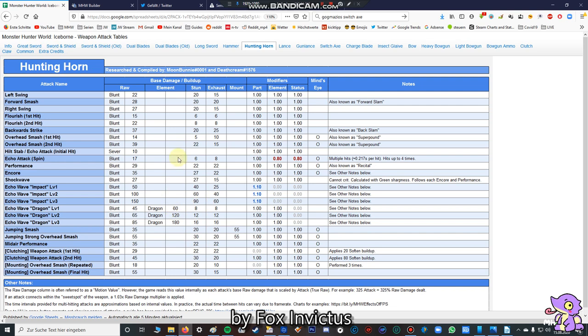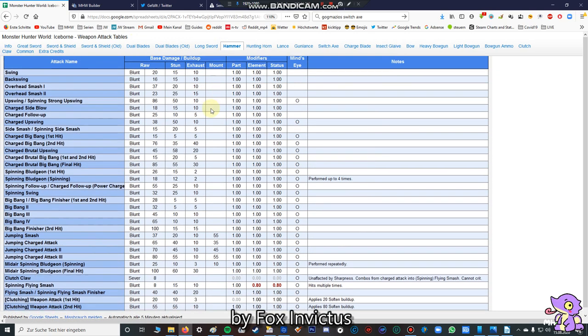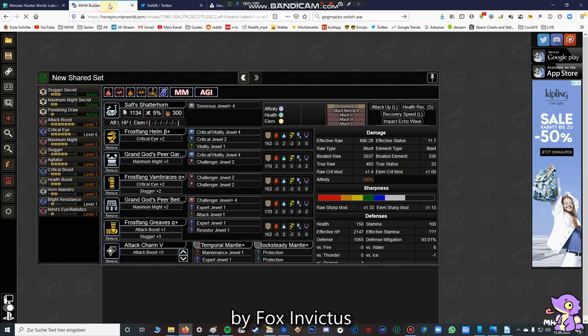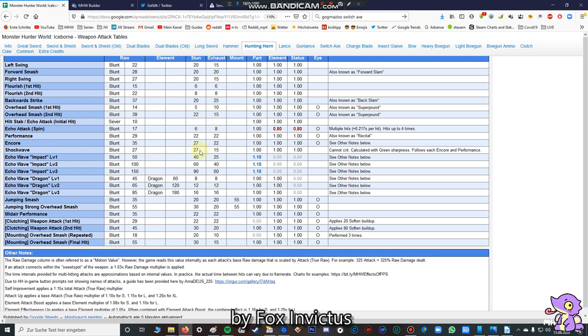And you can also read here all the other data, like the jumping strong overhead smash, which also has 30 stun damage. Now, after you've seen the stun damage, we can go to the Hammer and compare. The normal Big Bang combo only does 5 or 10 stun damage, which is very low compared to the Hunting Horn. The charged Big Bang combo deals about 5, 35, and 55 — so it's nearly the same, but with the echo waves you can deal even higher damage than on the Hammer set.